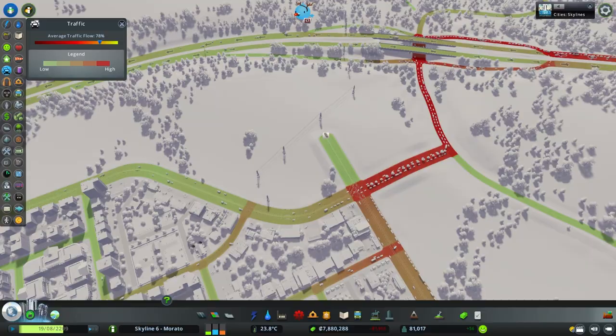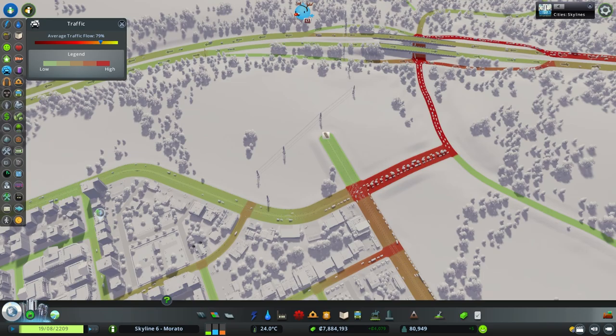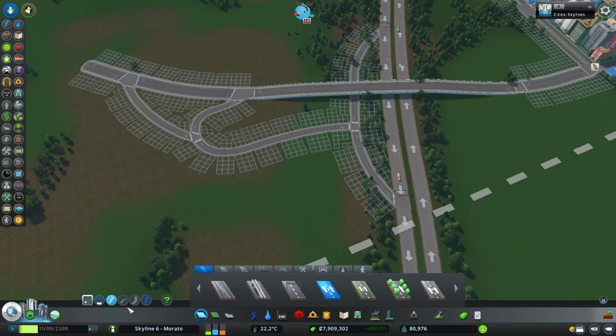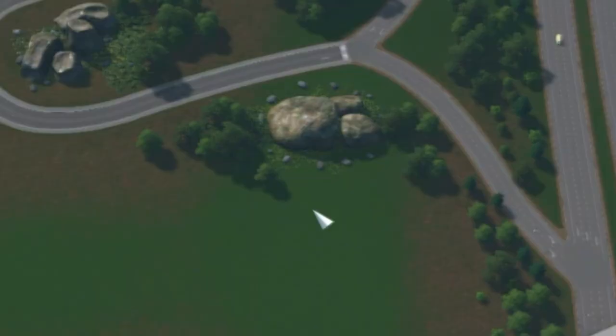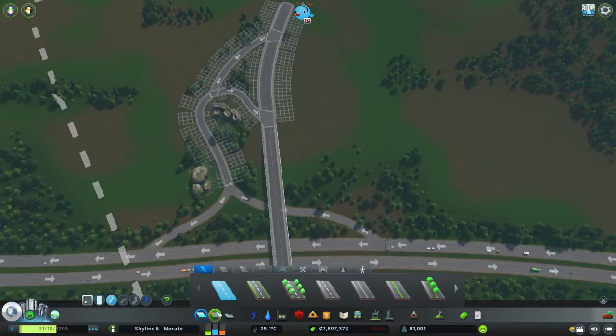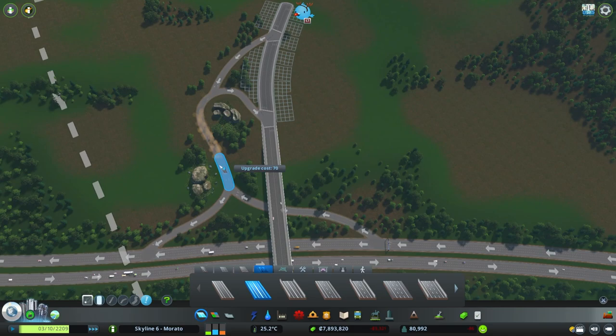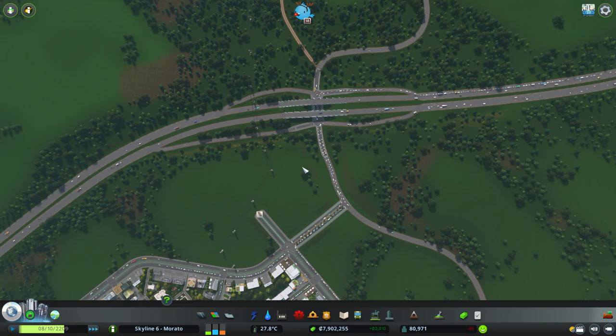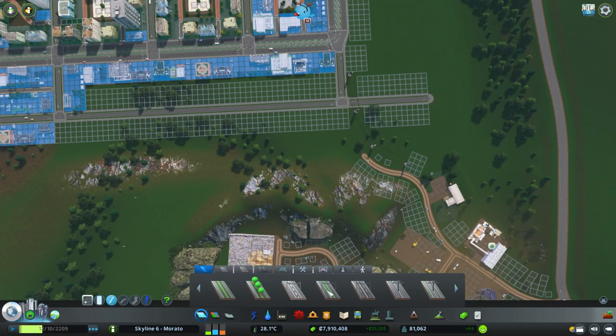This is the only vehicle entrance point to the financial district, which explains the bottlenecking — so we need a much more efficient means to enter and exit this area. At the end of the tram track near the city border, we will extend the avenue for anyone that wants to build on the other side of the highway. Feel free to redesign the highway entrance and exit, but for the meantime this should suffice. This would ideally be the entrance to the financial district, but when we return to the interchange, the traffic still looks pretty congested. We need to give time for sims to realize there is an alternate route, and I will also create an alternate exit, then extend the avenue to go across the highway.